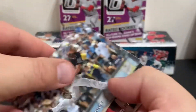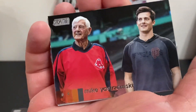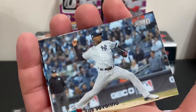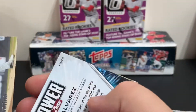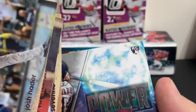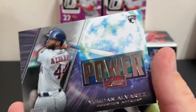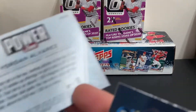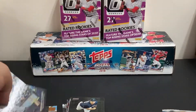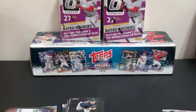Josh Hader. There's Mike Yastrzemski and his grandfather Carl — that is a neat card right there. Luis Severino. And we have a Power Zone card — Yordan Alvarez Power Zone card. Very nice subset there. Don't see any numbering on there, so maybe just a subset. And then Chris Paddack rounds out that pack.